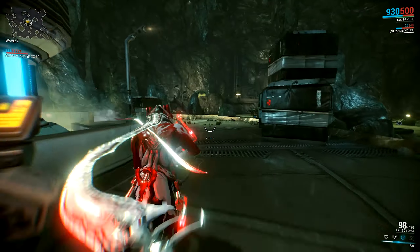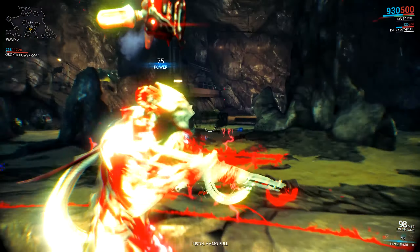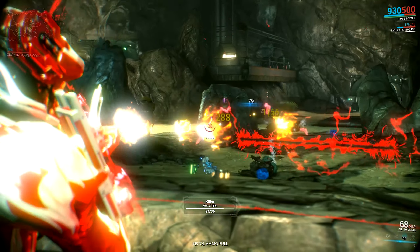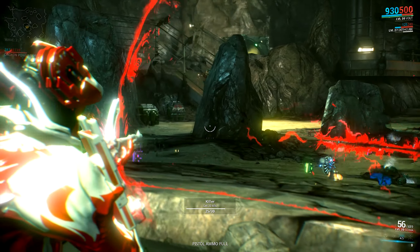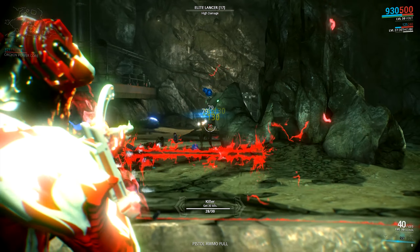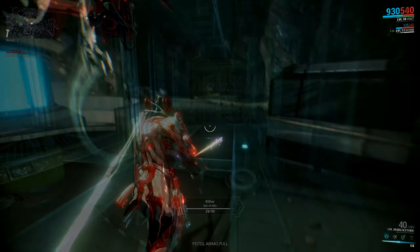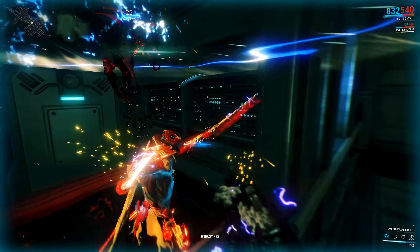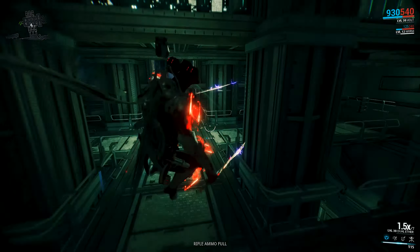Up next is Speed, with an energy cost of 25. The Speed ability increases both the movement speed and attack speed of you and surrounding allies. The increase will be 10, 15, 25, or 50% and it will last for 5, 6, 8, or 10 seconds, all dependent on the rank of the mod. The percentage increase is affected by power strength mods, and the duration is affected by power duration mods such as Constitution and Continuity. The radius of effect is 15, 20, 22, or 25 meters, rank dependent, and that is affected by power range mods.